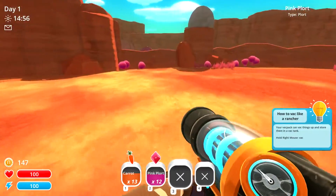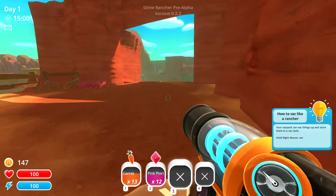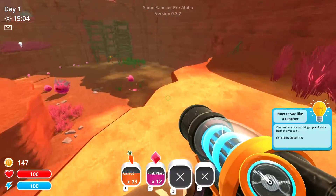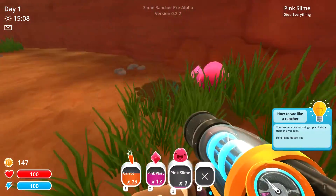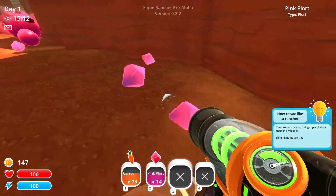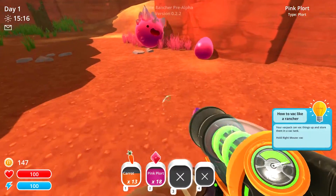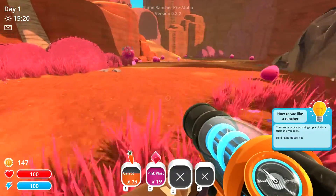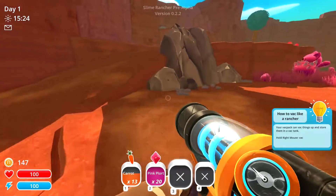Let's head over here and see if we can get some more plorts to sell and some more food. I see a whole bunch over there and some more rock slimes. We can only hold 20 — that's still 140 dollars worth because each one's worth 7.